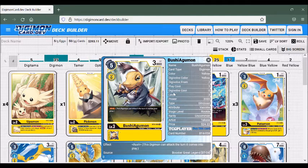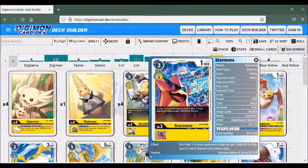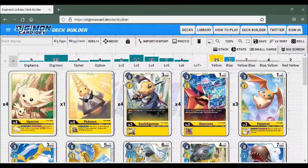Moving into the rookies, we have Bushi Agamon — this is actually the reason why I thought of using the yellow and blue King Waymon idea, because Bushi Agamon is a pretty interesting one to use with the King Waymon strategy, and I'll show you why in a bit. Then we have Starmon, which is also very good with King Waymon — on play, for each Digimon you have in play, one of your opponent's Digimon loses 1,000 DP. Very nice, so we could get rid of a Digimon that's in the way or annoying to deal with.